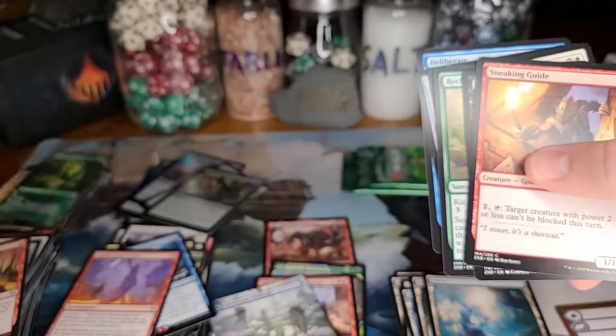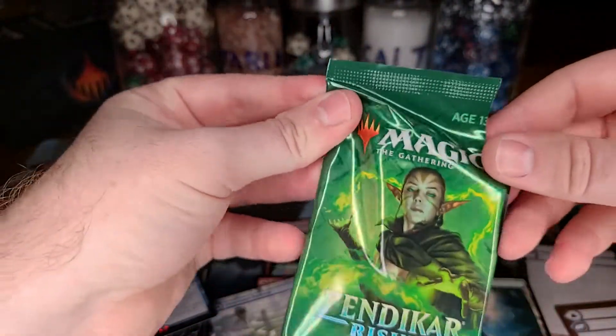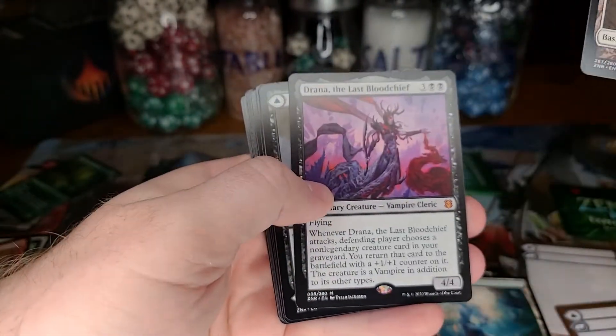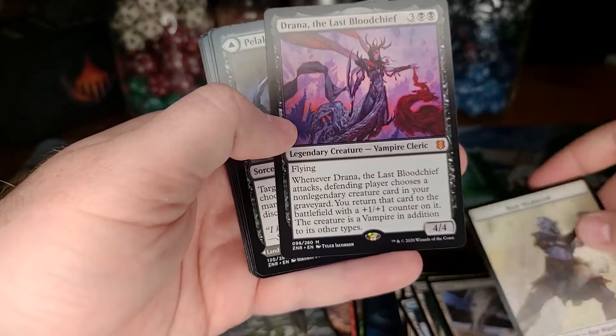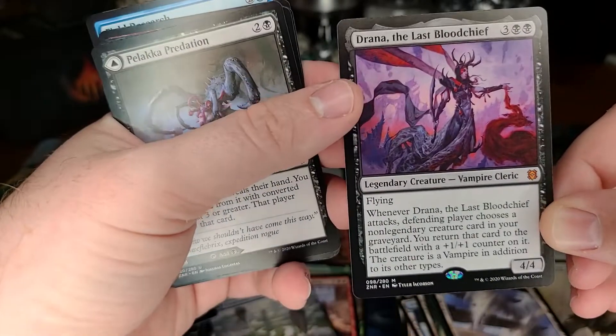Another Scythe Leopard, non-foil. And we're picking up the pace here towards the end of the box. Another mythic — Drana the Last Blood Chief. I think she's strong, I think she'll see play at some point. A 4/4 flyer for five is reasonable stats and body.